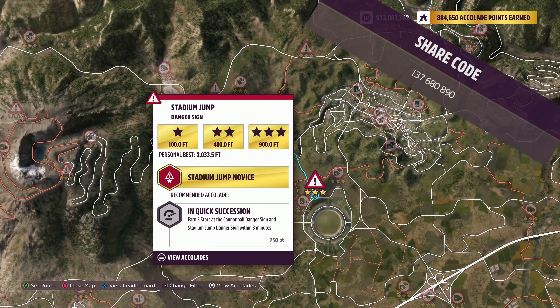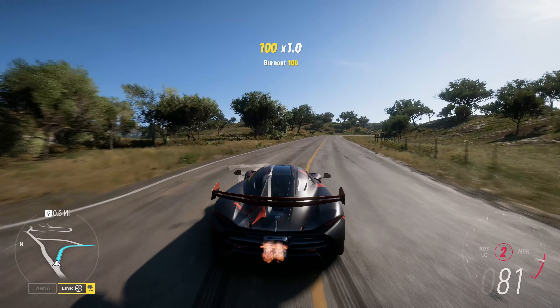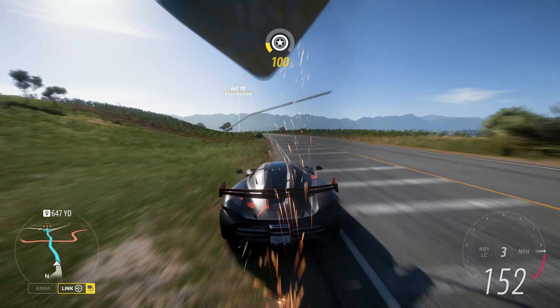The danger sign we're doing today is the Stadium Jump danger sign. The goal for this danger sign is 1,303 feet and this is achievable with practically any car in S2 class, even some S1 class cars.